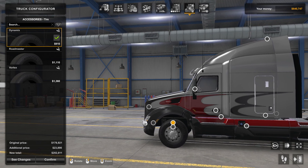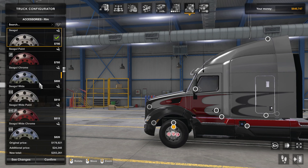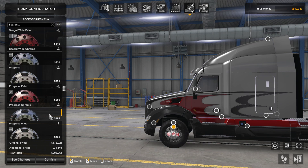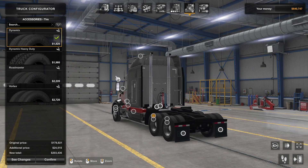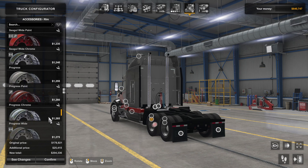We'll start with this tire here. Yeah, we're going to go with the Vortex. Now the rim — we've got to wait till we get the better rims. Okay, let's go to the back and go with the Vortex there too.